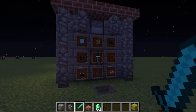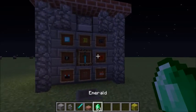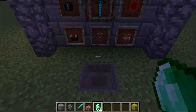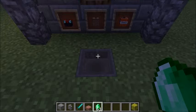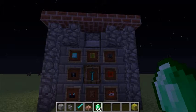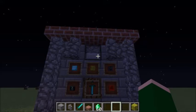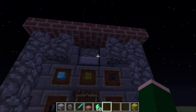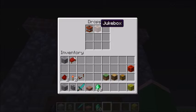If you want to — okay, I'll do the jukebox. So, pointing to the jukebox, and we throw our emerald in, and then we go to our dropper here, and then there's a jukebox. I put the disc in there earlier.